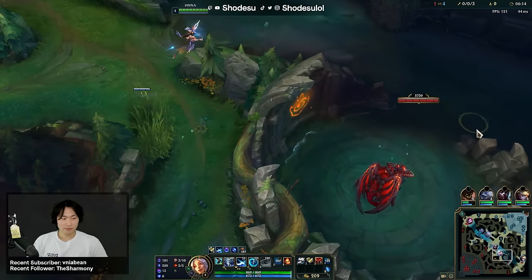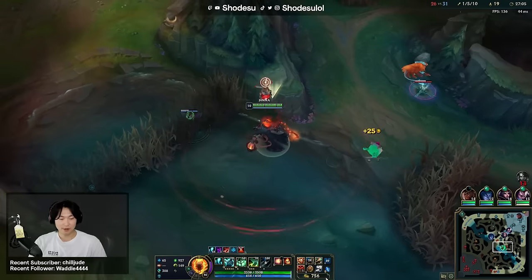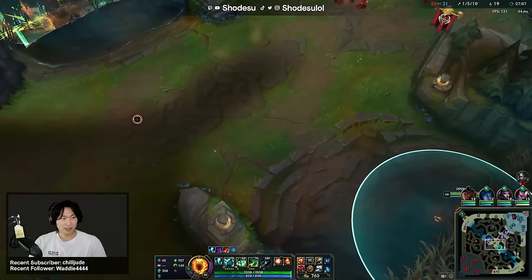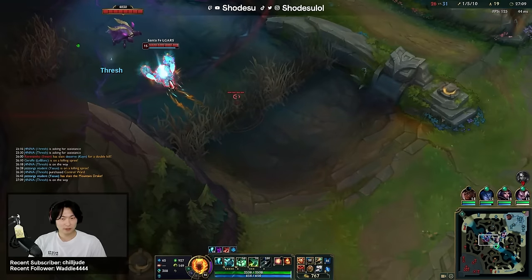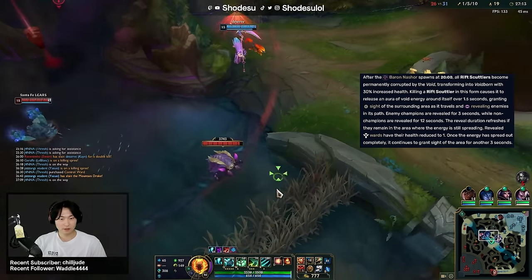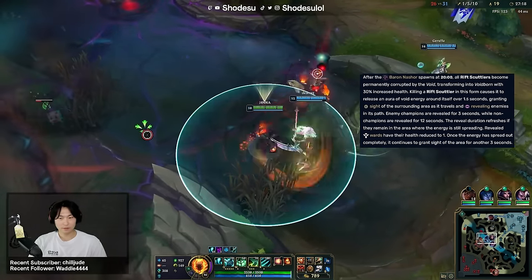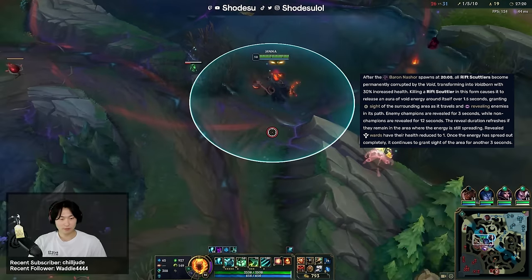If you constantly think about the enemy's perspective and your movement, I guarantee you will see the game in a whole new way and become a better player. To wrap up the vision section, here are some quick tips. If you know your team is going to secure the void scuttle crab, don't use your red trinket, because when it dies it reveals the area around it for enemy wards and reduces them to 1 HP. On the flip side, if you know the enemy is going to take the void scuttle crab, wait for the enemy to kill it before throwing down wards — otherwise it's just a waste.